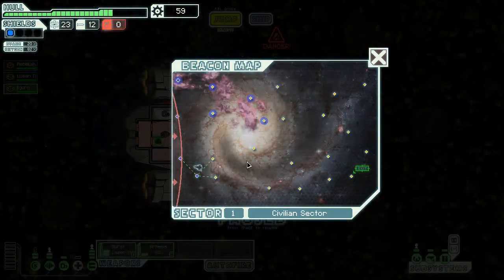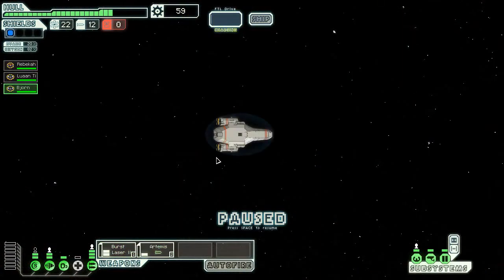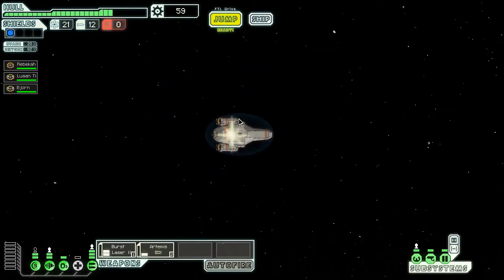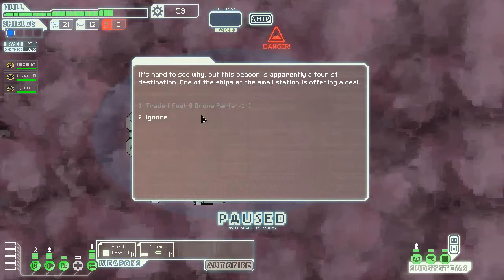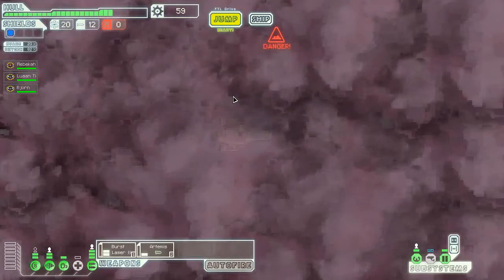The rebel fleet's coming in and I probably can't make all the jumps I wanted to, so let's just find nothing and head into the nebula — we'll slow them down and make some money. Eight fuel here, but if I only had one drone part I could have snagged eight fuel. That's painful.